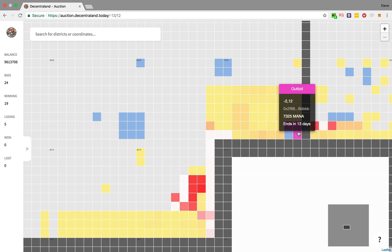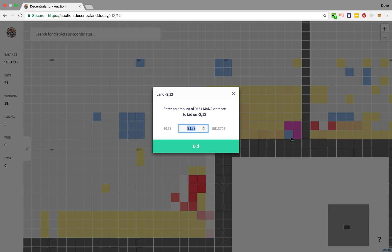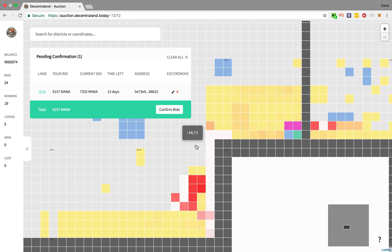I've decided that I want access to that piece of land again, so I'm going to bid on it. I click and it automatically populates with a bid that is 25% greater than the previous bid on that parcel of land. That is the minimum increase in bids, always and forever. I'm okay with that, so I bid on it and it heads over to my pending confirmation list.